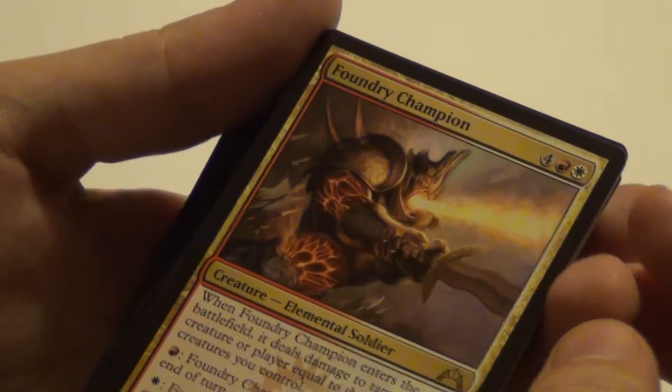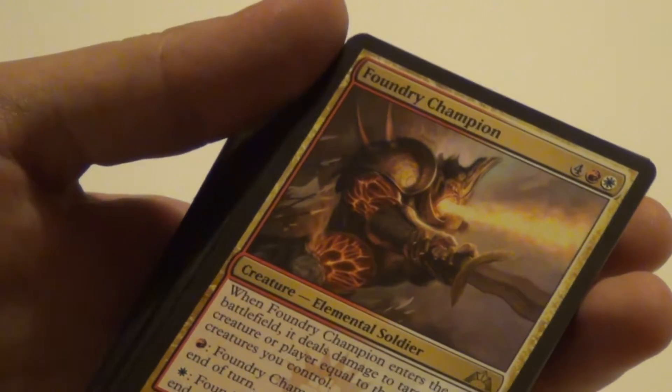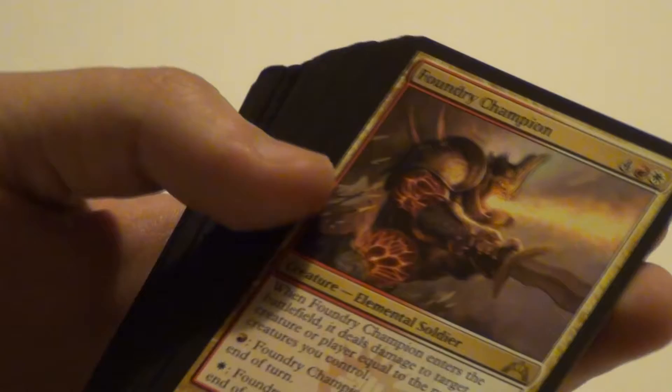Then we have the Foundry Champion — we got three of those. When it enters the battlefield, it damages target creature or player equal to the number of creatures you control. And it can increase its own toughness or power depending on what you want. It's a 4/4 for 6, so yeah, it could be good.